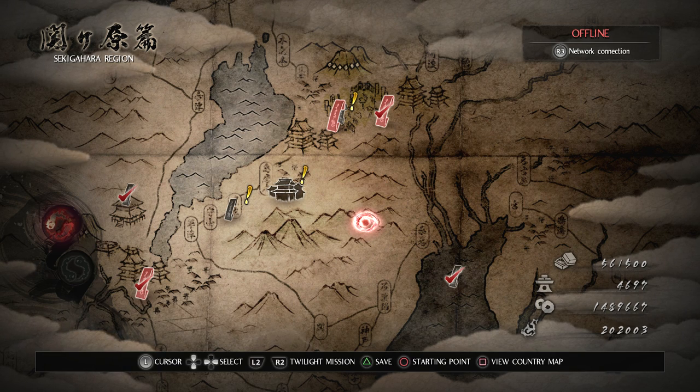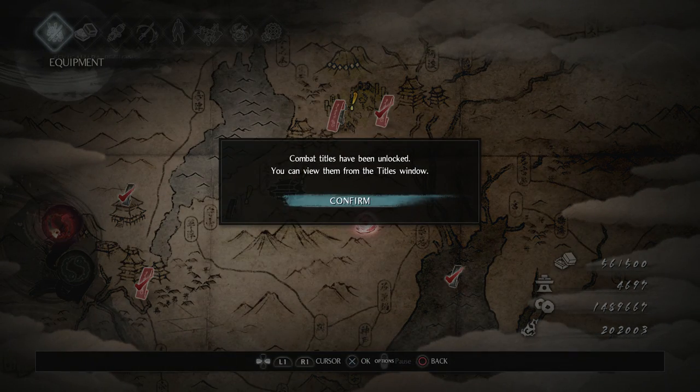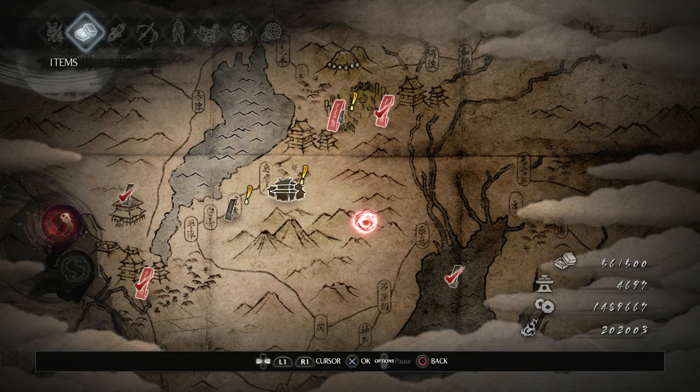But anyways, that's not our main concern here. What we want to do is switch to a Kusarigama build. Combat titles have been unlocked — you can view them from the titles window. That's also something new; we'll possibly look at that.